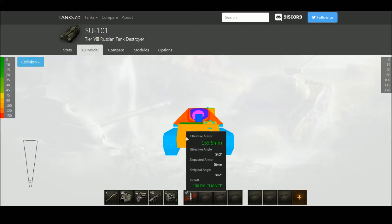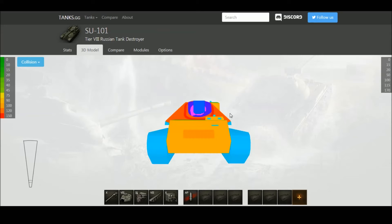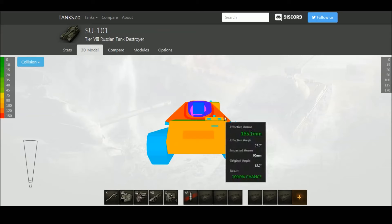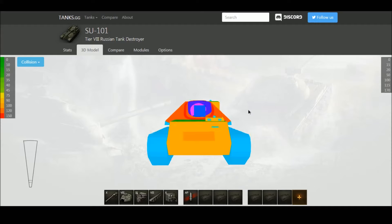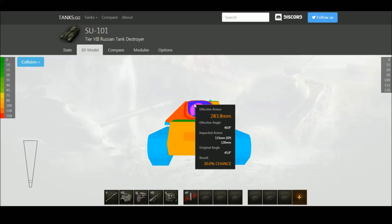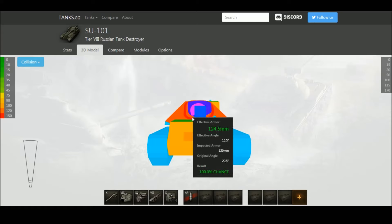Higher-tier tanks will have no problem going through the front. The upper hull or turret area has better armor at 186mm - again causing problems for lower-tier tanks but not higher-tier ones, unless they hit the gun mantlet. Just like the other Russian TD line, it gets a huge gun mantlet that's very, very good - up to over 300mm depending on where they hit it. That's about the best armor on the tank.